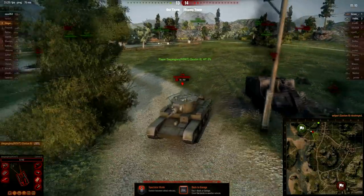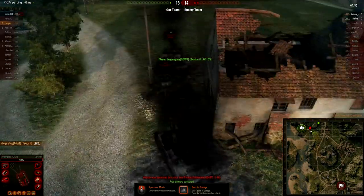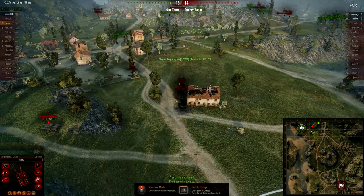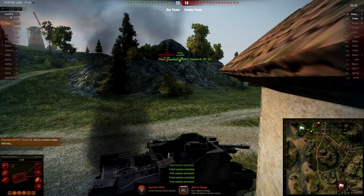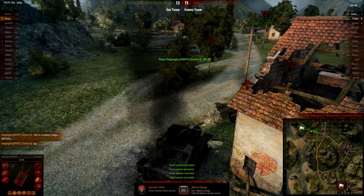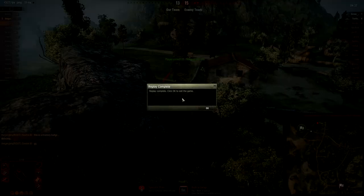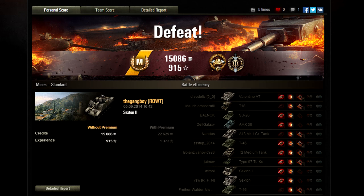Eight kills — he's definitely going to get the same points as if he won. Going a little laughing there — I guess he's just amused at the fact that he did so well despite his team doing so poorly. That Wesp finally taking a shot. Mastery Badge, definitely. Mastery Badge, Ace Tanker — very well played — high caliber and Top Gun. Defeat, but still earning the same experience and credits as if he would have won.